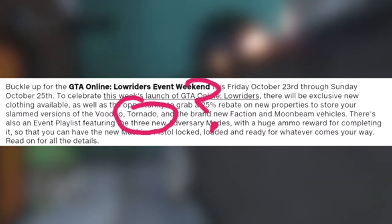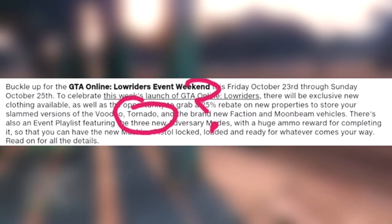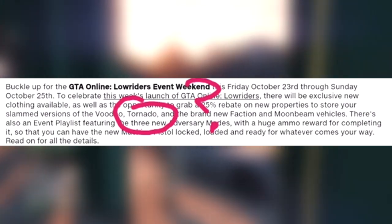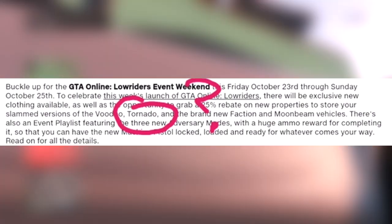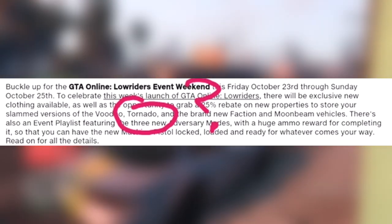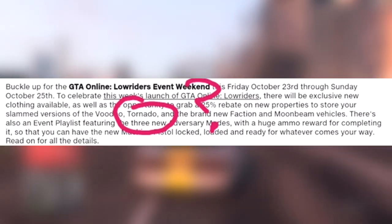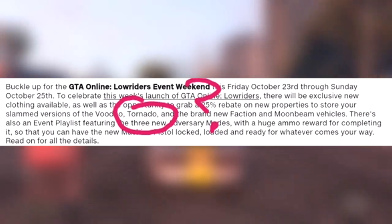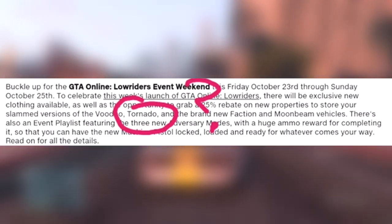If you take a look on screen, you can see we have a circle with a question mark, and you're probably thinking, what does this have to do with Part 2 of the Lowriders DLC? As we know, Part 1 of the DLC contained some lowriders, and the circle is around the word — or the vehicle — Tornado.